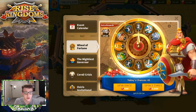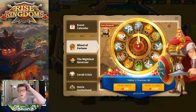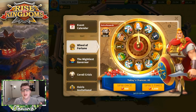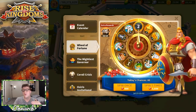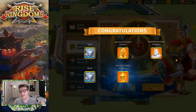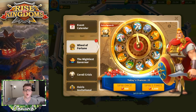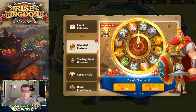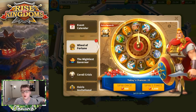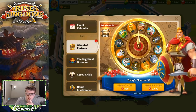Let's do another five-spin. We got some stones — we'll take those. We'll absolutely take any universals since they go to Yi Seong-Gye. We got an Alexander one too. More stones and some stars. So that's two sculptures — one is for Yi Seong-Gye, which is totally cool. Let's do another five-spin. We got another Alexander the Great sculpture, some gold we'll use for T5, and some building speed-ups.